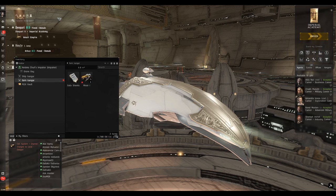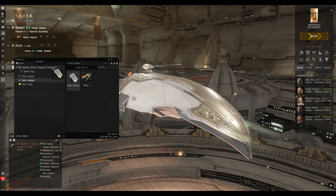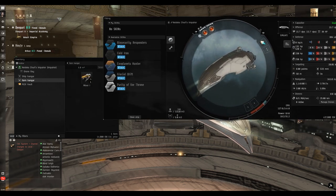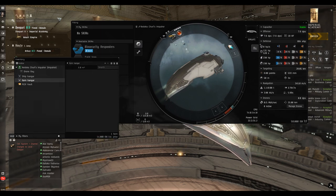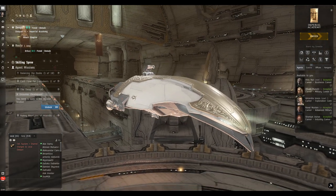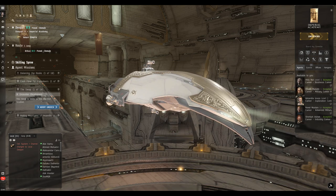We're going to do all of these missions in one trip out. We've got to go one jump to drop off the data documents, which we'll move from our item hangar into our ship hold. Then in the fitting screen we'll drag the mining laser's ammo and the laser itself into the ship's hold so we know where it is, then right-click 'fit to active ship.' We are now fully equipped with one laser and our afterburner. We click the undock button and all accepted missions show down on the left.